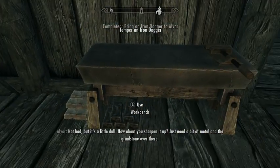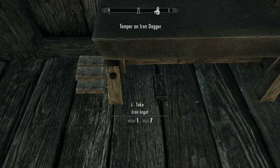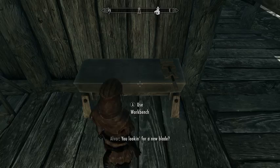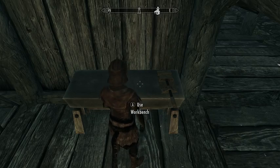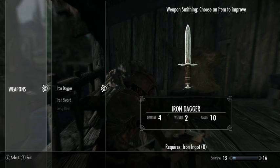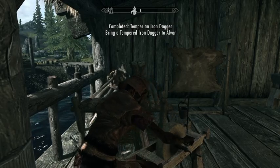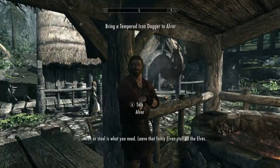Anything you craft will always have the same base stats. But improving stuff — you use the grindstone to improve weapons, and the workbench table to improve armor. So I improved the dagger, which he asked me to do.